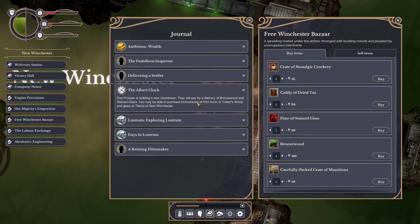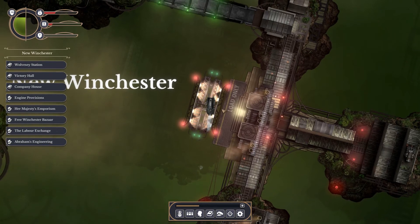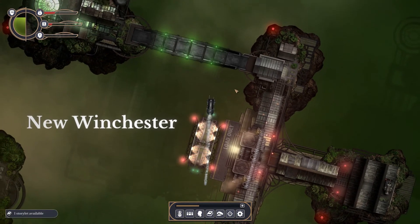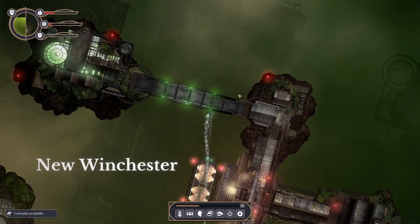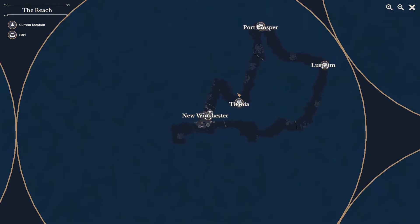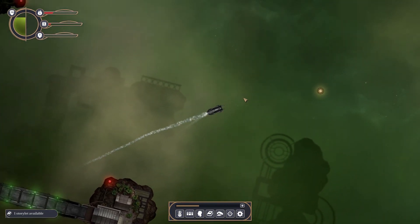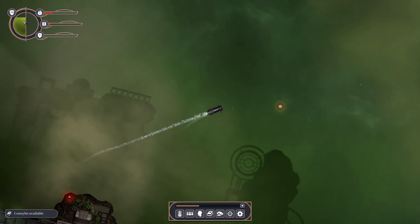The pane of stained glass — yes, let's check how much it costs at Titania; it's 90 here. Let's see if Titania has it cheaper — it's kind of worth checking out since Titania is very close.